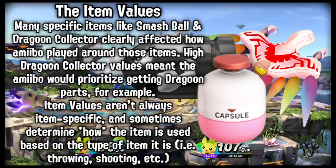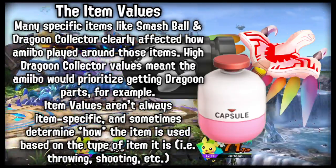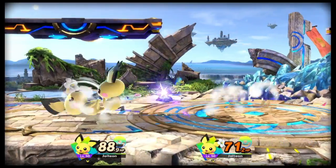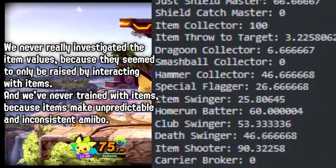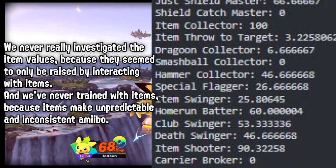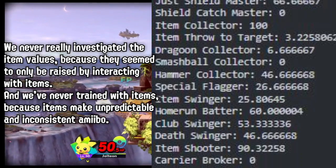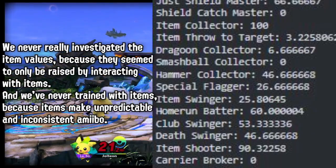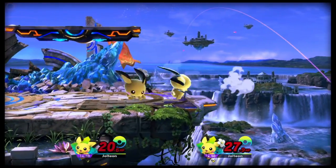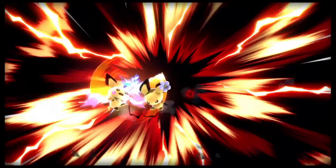These are the item values. The other day I did an SSST Pichu — I'm just going to call it the Pichu from now on — and this Pichu for some reason ended up using thunder a lot. That's actually a big deal. We've always had a very hard time getting Pichu to use thunder properly, or at least usefully in some way.